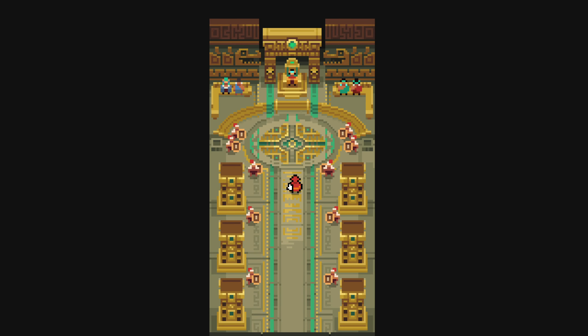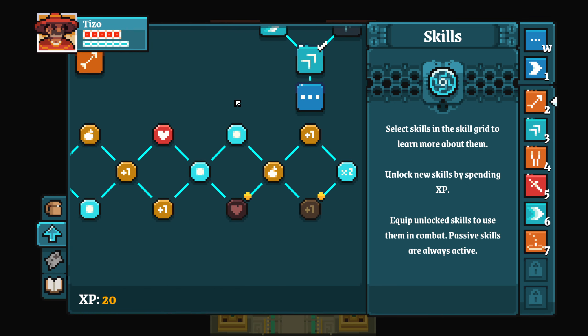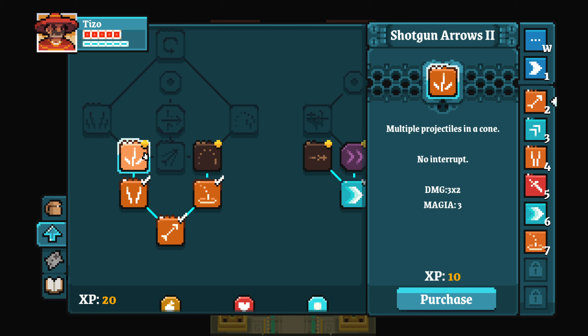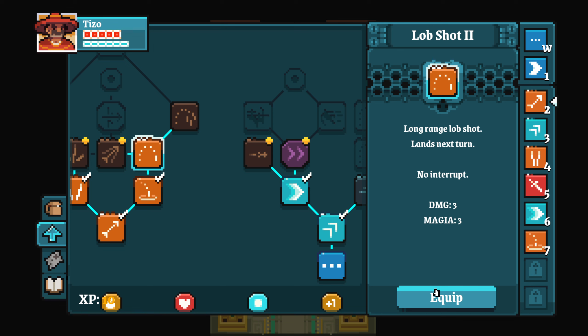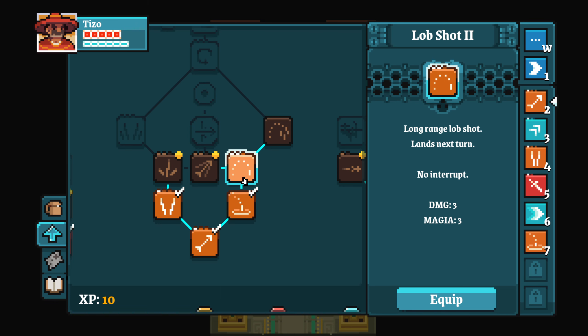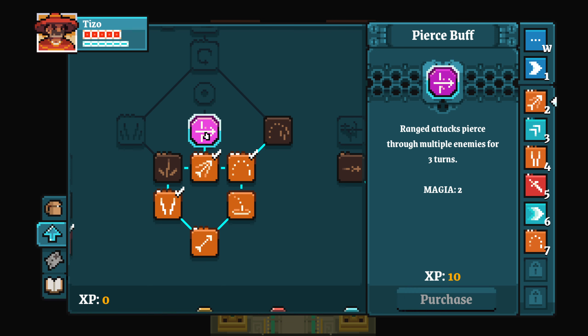Gain ten XP — new journal entry. Twenty XP now, we're getting somewhere. We can go multiple projections in a cone, long-range lob shot lands next turn — I think I like that. Two damage, three magia, cooldown one; three damage, three magia, no cooldown. Increase range and damage. Equip: ranged attacks pierce through multiple enemies for three turns — pierce buff, that'll be interesting later.